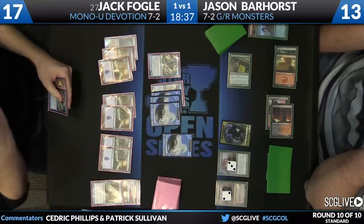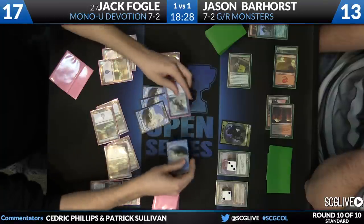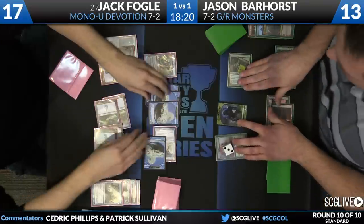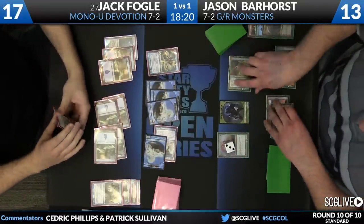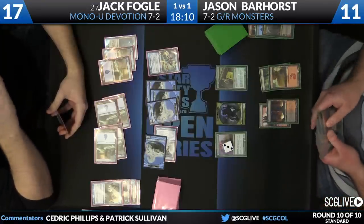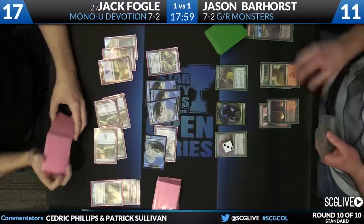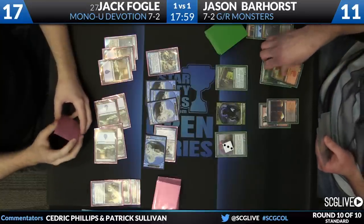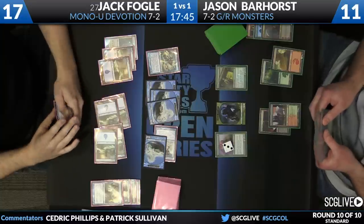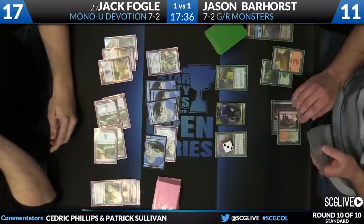Jack is all in on Master of Waves right now. He needs to pick up the aggression — he's ahead on life and has to close this out because every additional draw step for Jason looks scary. Jack has been holding up Negate mana consistently throughout the game; it's sound with his play pattern. Domri is especially a spell that could just blow him up. Looks like Jason drew a Mizzium Mortars — that's another one Negate takes care of. The mortars isn't particularly great here because it can't kill Master of Waves, but the overload will be.